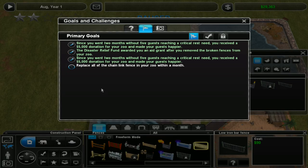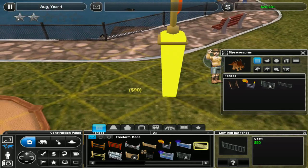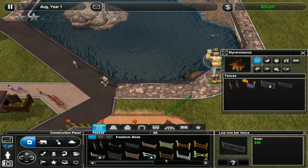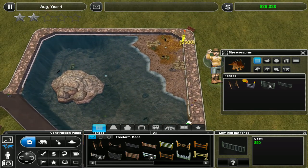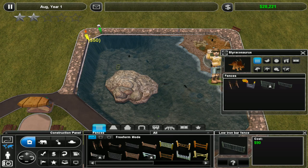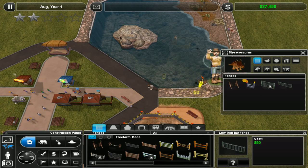Yeah, we can do that. What am I building right now? Is it a chain link fence? No, it's iron bar fence - okay, that's fine. Which exhibit has chain link? Are you chain link? Yeah, so we're just going to do iron bar fence over the top of it. I suppose you can see through it more. I'm not really worried about penguins trying to escape, in all honesty. This is costing me a small fortune - it better be bloody worth it. I think this is the only exhibit that has chain link.